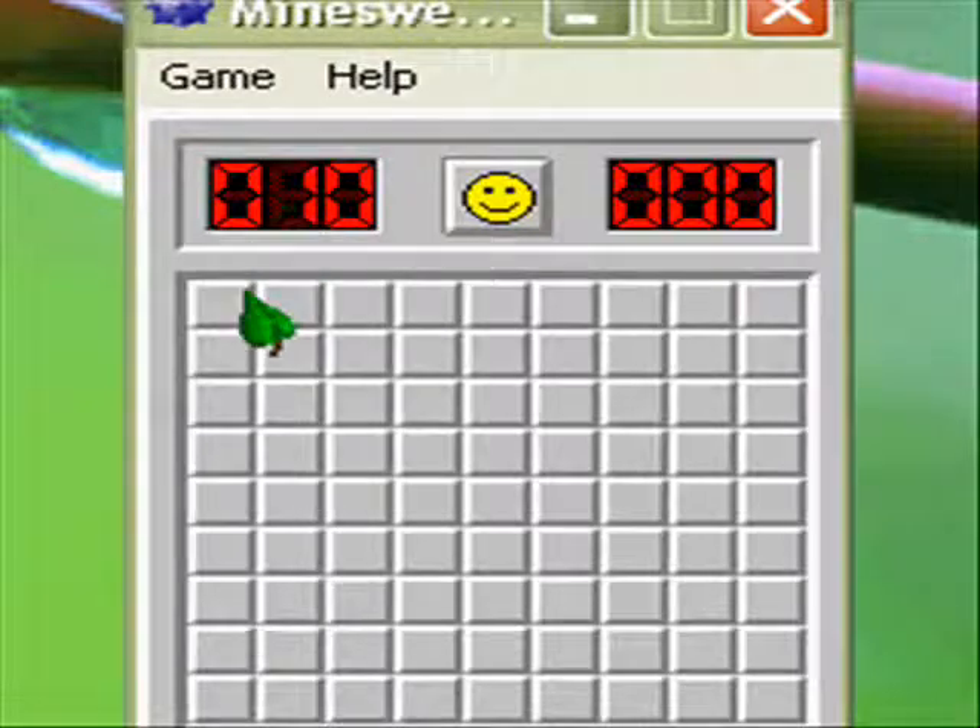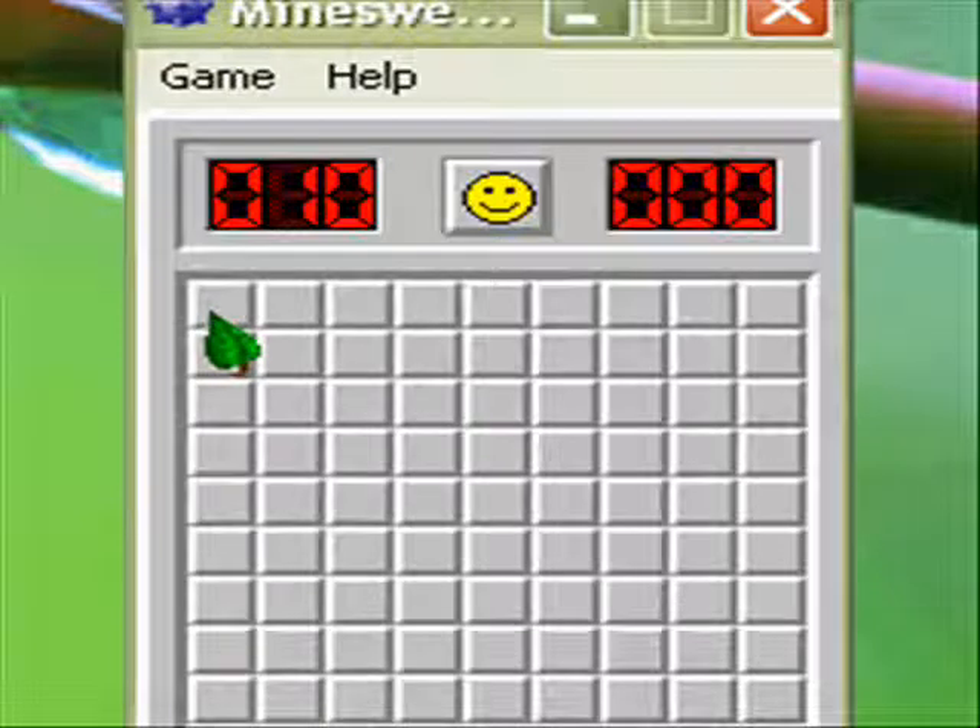Alright, so how this cheat works is whenever your mouse rolls over a mine on these squares, the little pixel will turn black. So let me show you, if you don't believe me.